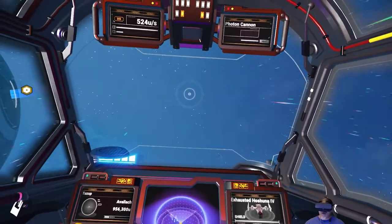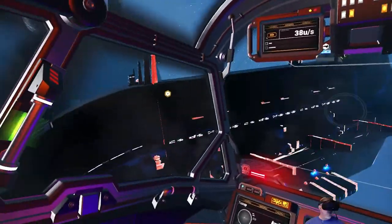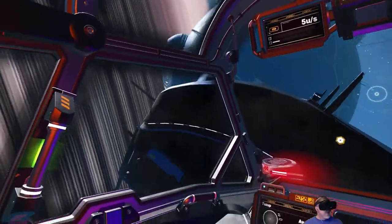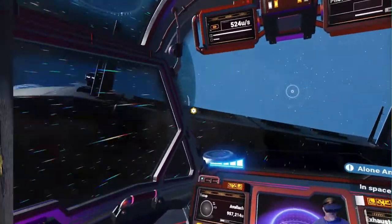Let's just pop our freighter right outside the front door here. Wow, that's like right outside the front door. You didn't hit the station, did you? I'm going to talk to my captain about being a little more careful about how he comes in. Holy smokes.